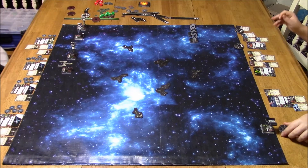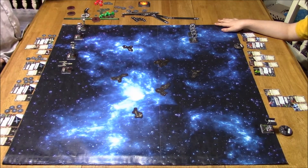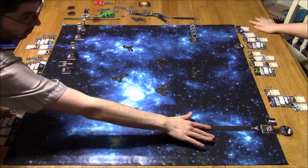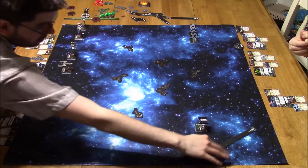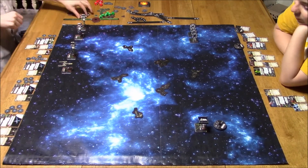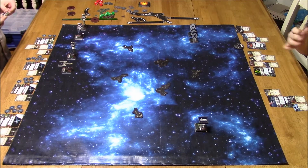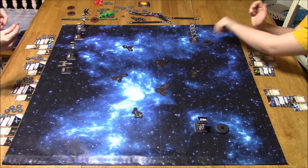Vinny forgot his shield tokens apparently. He's got Expertise, which turns all focuses into hits as long as he's not stressed. He's got Fire Control, Weapons Guidance, and Special Ops Training. Merrick Steel's ability is that whenever he scores a crit, he gets to look at three damage cards, choose one, and give you that crit — which is very powerful with his Advanced Targeting Computer.